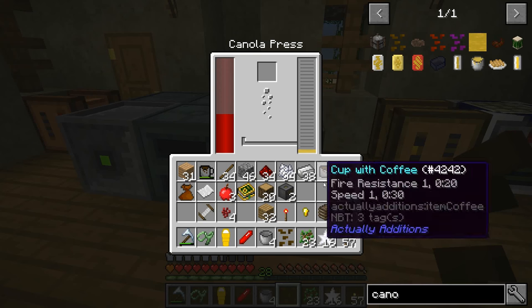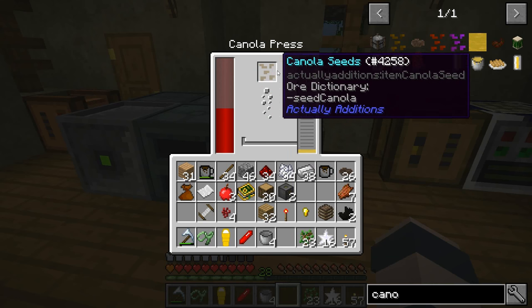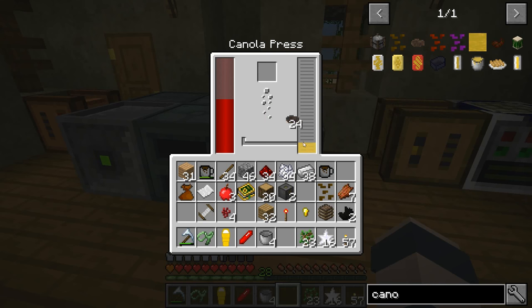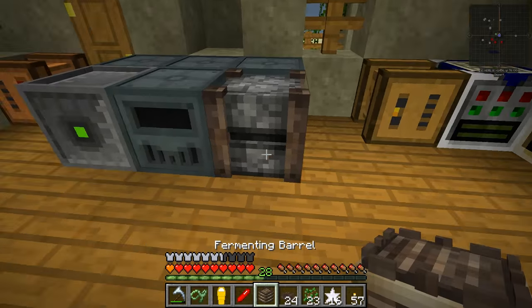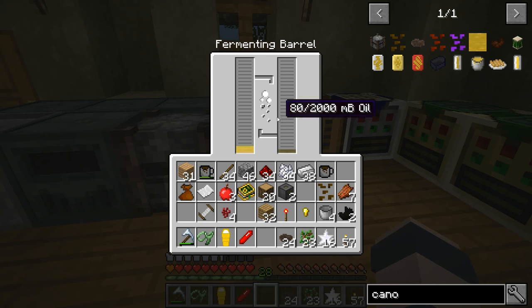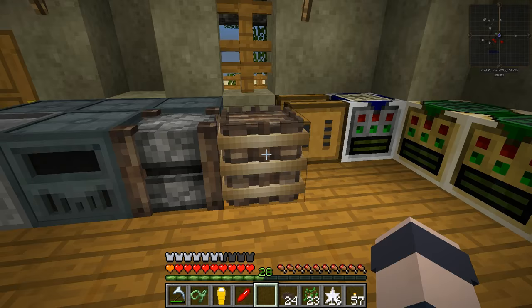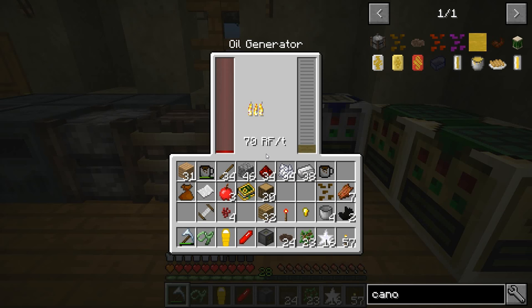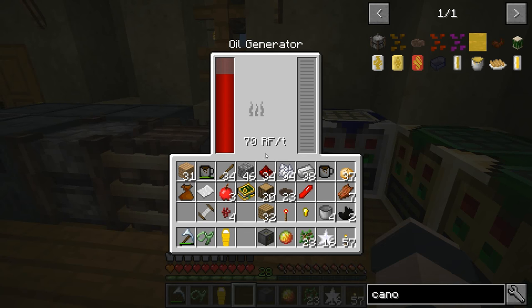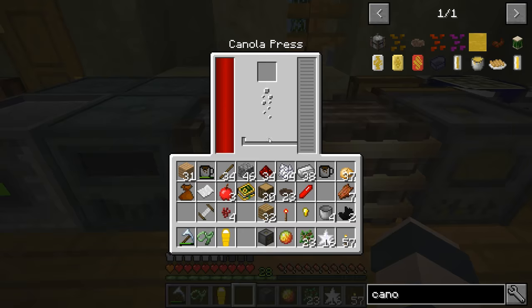What happens if we put a seed in here? You cannot put seeds in here — it's got to be the canola itself. Put that in there. The fermenting barrel — if you put it next to it, the oil goes right into it. You don't even need a pipe. It just converts the canola oil into oil, 80 millibuckets at a time. And if we put a generator next to it, the oil goes in there too. 70 RF per tick. It burns through it pretty quickly though — you're going to need a lot of canola. This is looking pretty good. It makes a lot of power for very little effort — just put canola in, get 70 RF per tick. I like it.